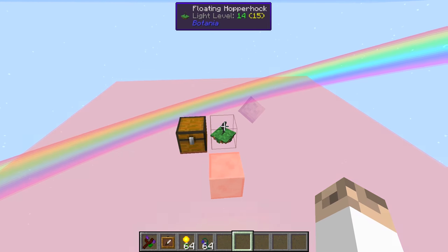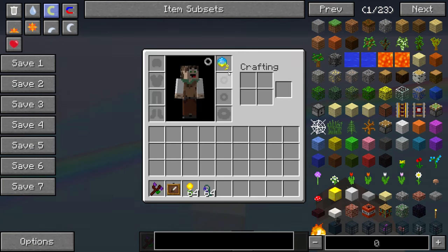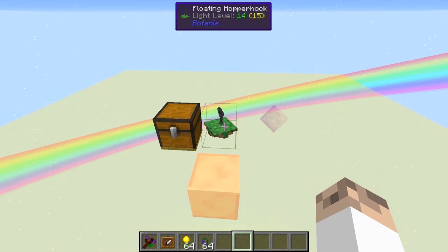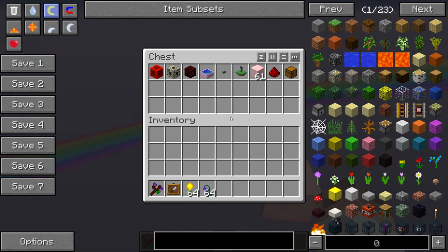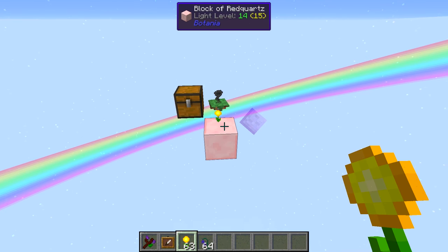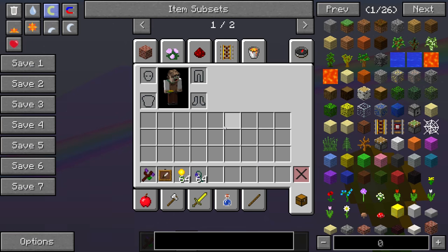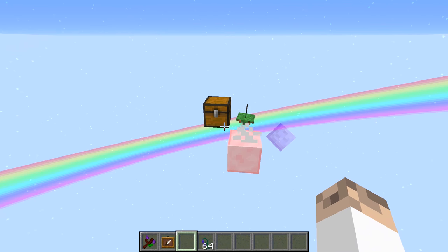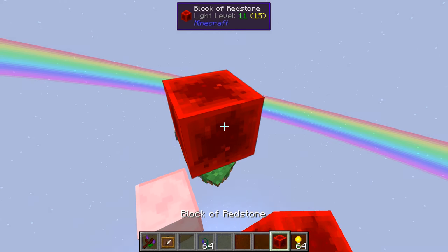When I hover over this Hopperhock, you can see how far its range is — that's because I'm wearing the Manaseer Monocle, which gives me the ability to see the range in all four cardinal directions. We're going to demonstrate just how this thing works. We've got a Hopperhock next to a chest filled with stuff. You can see as soon as I throw a Daybloom down, a little animation happens and the Daybloom gets stored in the chest. It'll also pick up a whole stack at once.